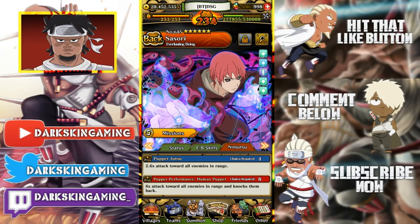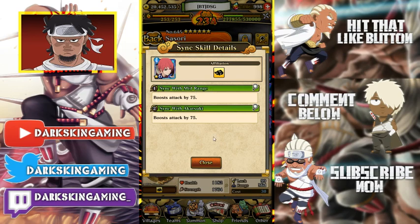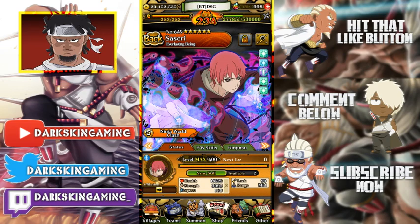His jutsu costs 4 chakra, which is low. The multipliers are modest since he's an emergency mission unit, so that's a no-brainer — 2.6 times attack to all enemies in range and 6 times attack to all enemies in range, knocking them back. His sync skills boost with mid-range, boost with Katsuki — PvP stats are whatever, I'm not using him for PvP at all.